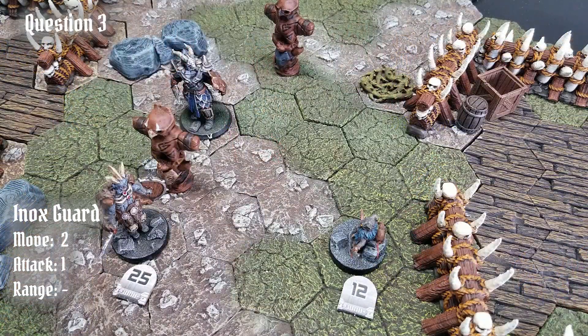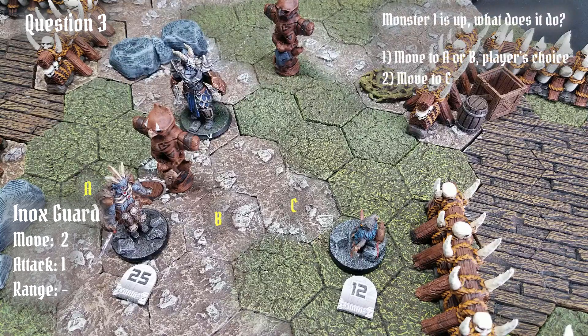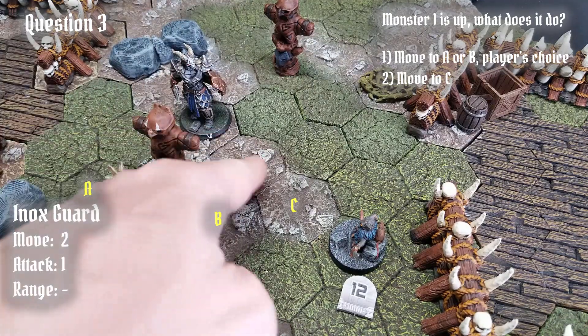Question 3. Here we have the Einox guard, who now has 2 movement and a melee attack, and he has 2 enemies on the board — the Brute, who is currently playing a little hide-and-seek behind the totem, and the Mind Thief, out in the open. Those tokens on the ground represent initiative, so the Mind Thief has initiative 12 this round and the Brute has 25. The question is: what will the monster do on his turn? Selecting a focus requires us to find the shortest path to conduct the monster's melee attack.